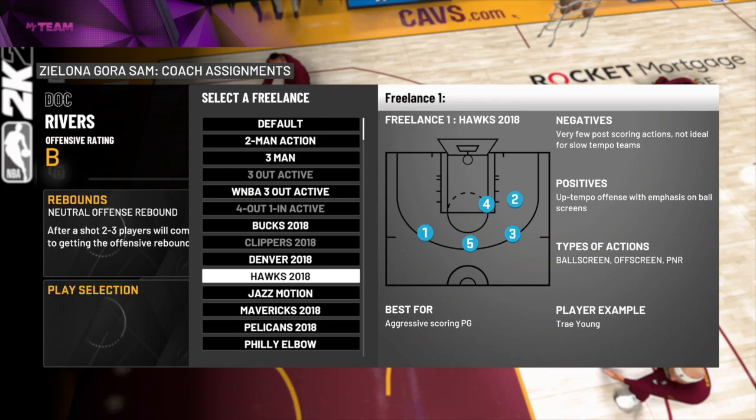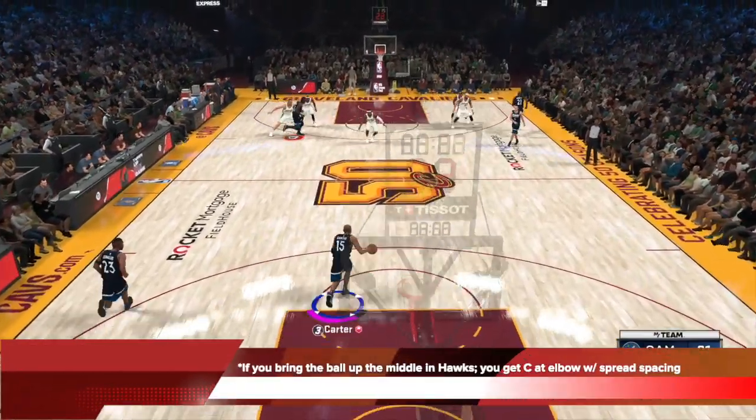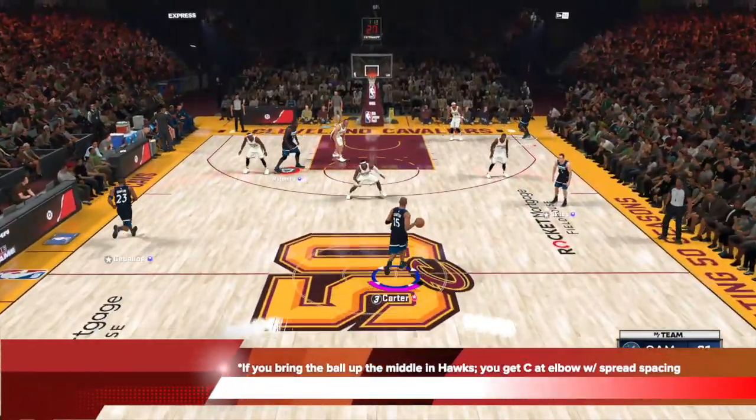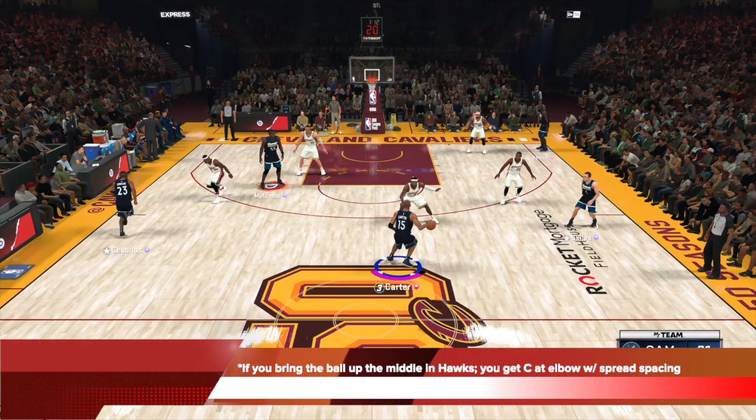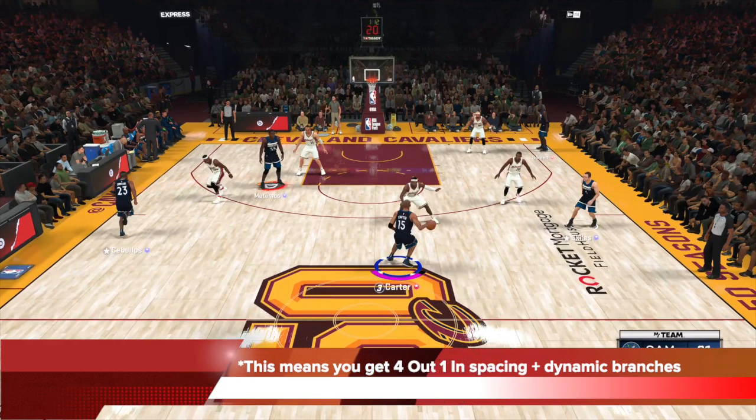In your freelance section, make sure you select Hawks 2018 — the freelance we'll focus on — and it is deadly. If you bring the ball up to the middle in Hawks freelance, the center moves to the elbow and you get spread spacing from your wings and your power forward. This means you get 4-out-1-in spacing with dynamic branches, where your center is at the elbow.